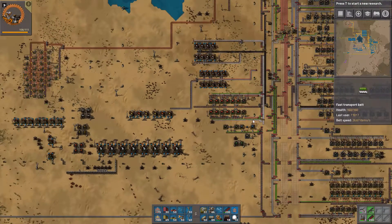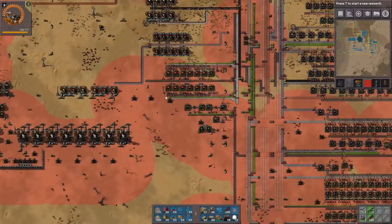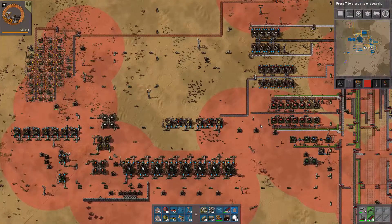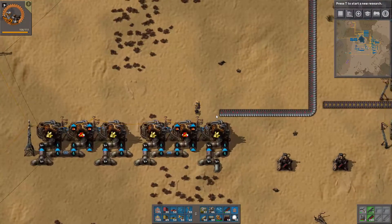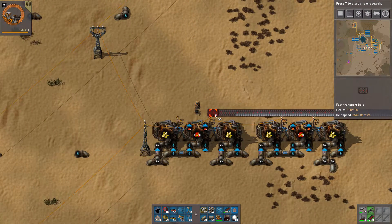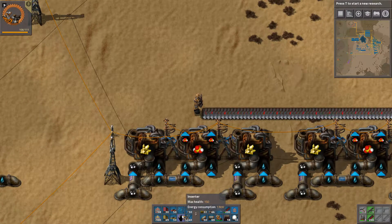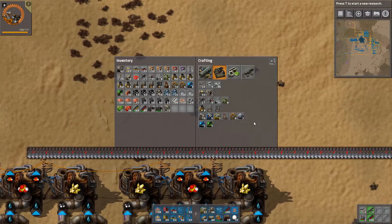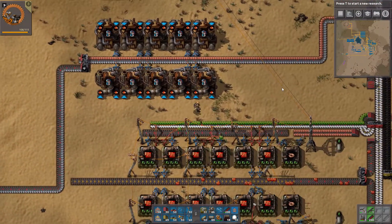I think oil is going to be better — it's better to use this whole area for oil or oil materials. We need inserters — I don't have any fast ones.